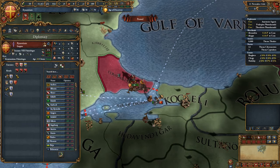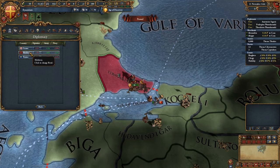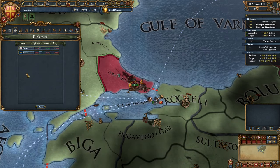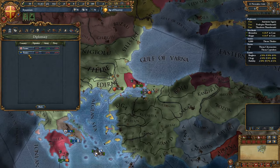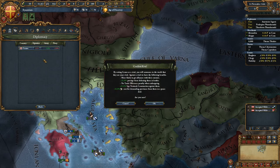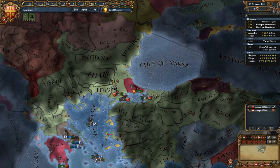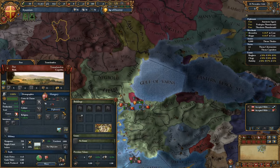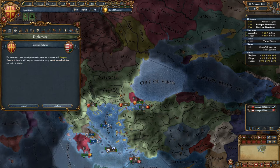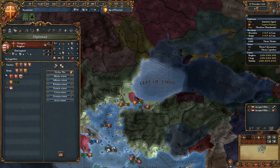First thing we need to do: set some rivals. We'll set Moldavia as a rival, then Venice and I guess Genoa. We haven't got many rivals. Then let's look at Hungary — the people you always want to attack. It's so small, so different to the last time I played.